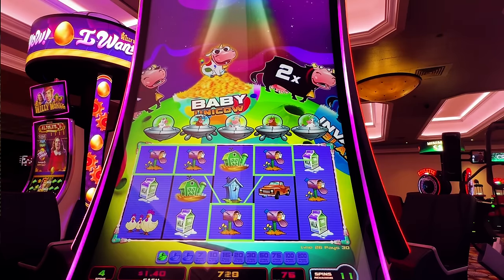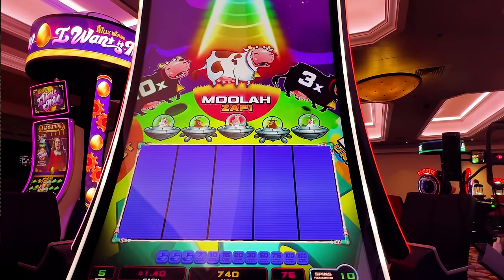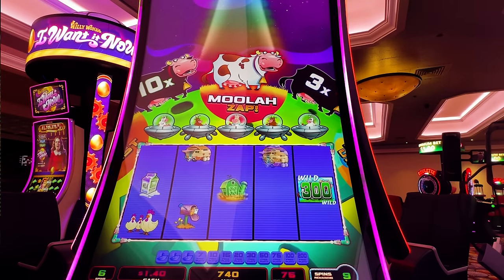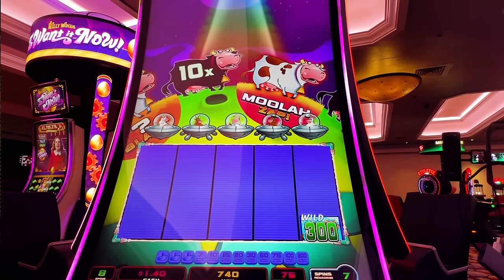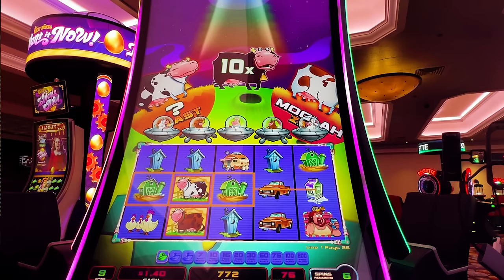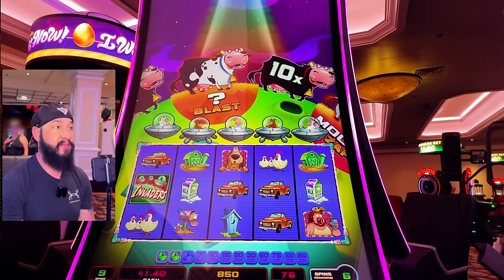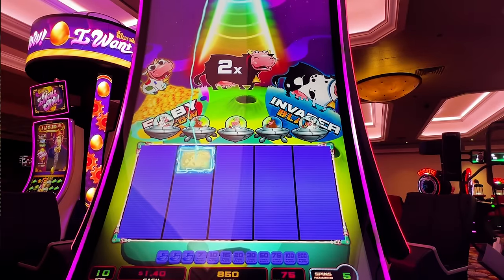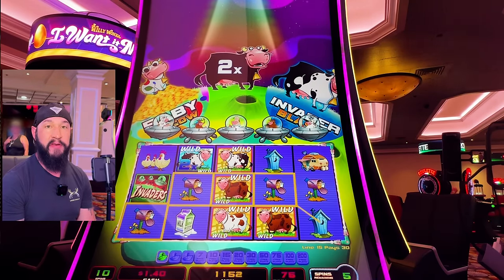There's our baby unicow up there. Moolah Zap — it's got to be at the end. Come on, line something up — nothing. Wasted. There we go — re-trigger? No. Another two times — not bad placement, actually really good. We'll definitely take that. Good wilds. Another two times — kind of bad placement. Three times — come on, line something up. They didn't line up with our multipliers.